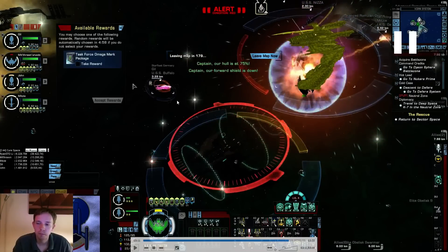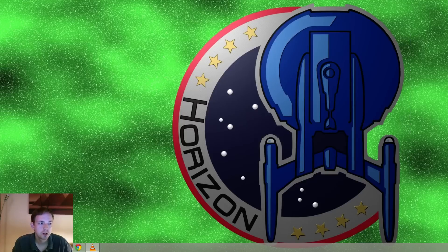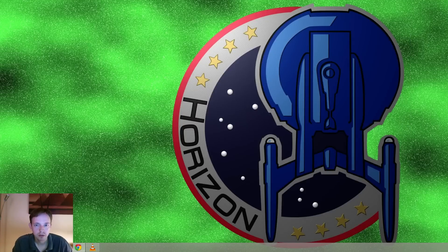The boss gets increased by quite a fair amount but they still don't really resemble a proper boss. We mark him, use Energy Modulation, and just kill him. As you can see he just burns right through all his hull and shields - done in a matter of seconds, just as long as it takes for him to spawn.